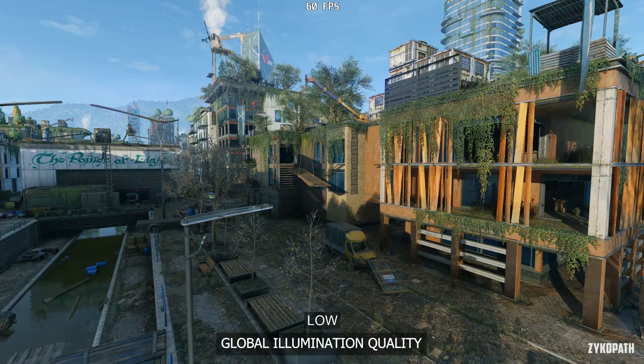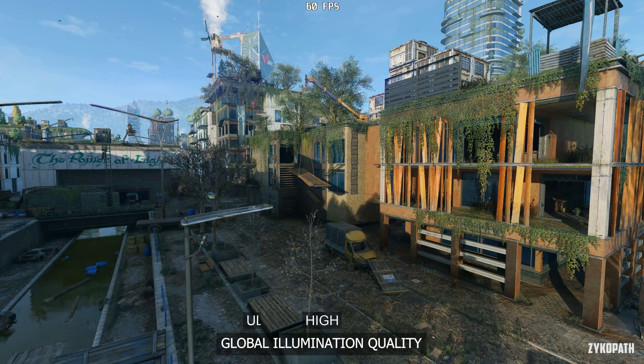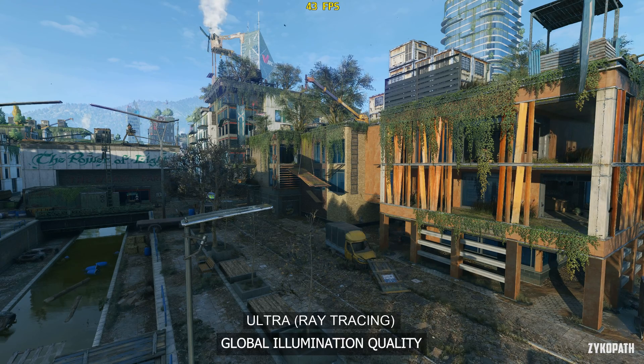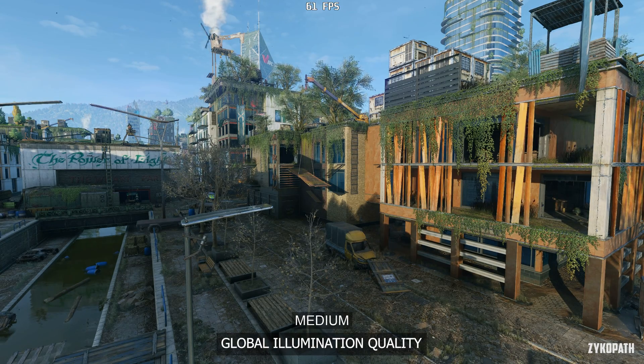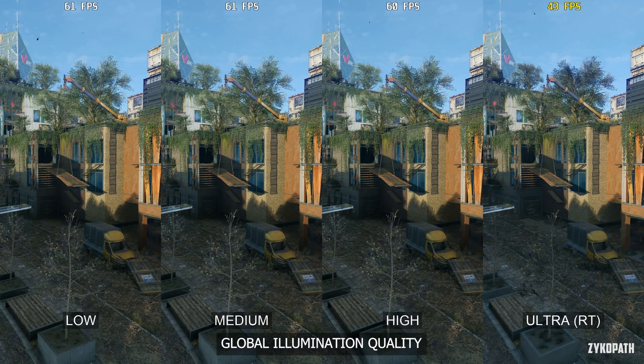The standard global illumination quality options are almost indistinguishable from each other, except the ultra ray tracing option, which looks much more accurate. The performance between low, medium, and high is very similar, and of course the ultra ray tracing option tanks performance as usual. I'd recommend to just stick with High.